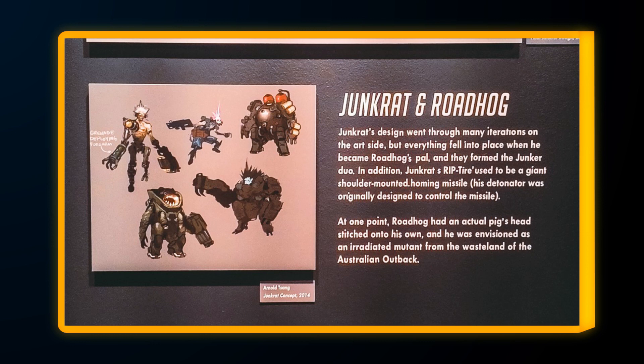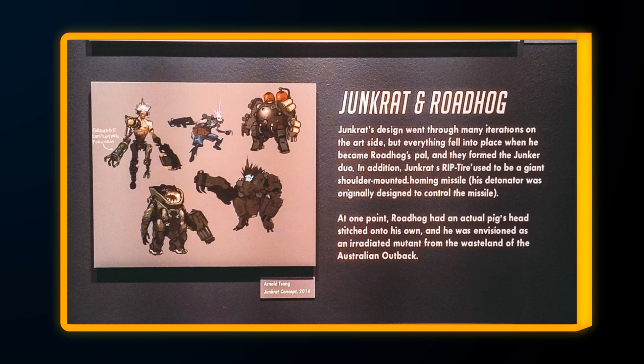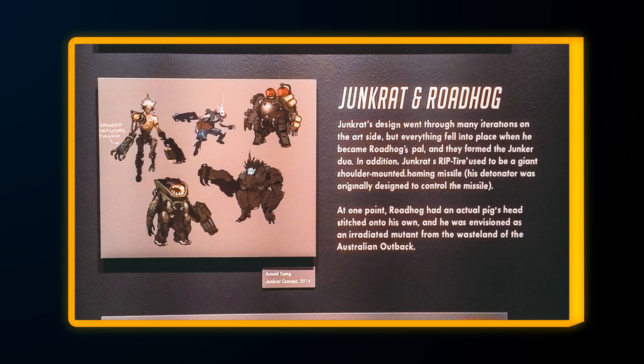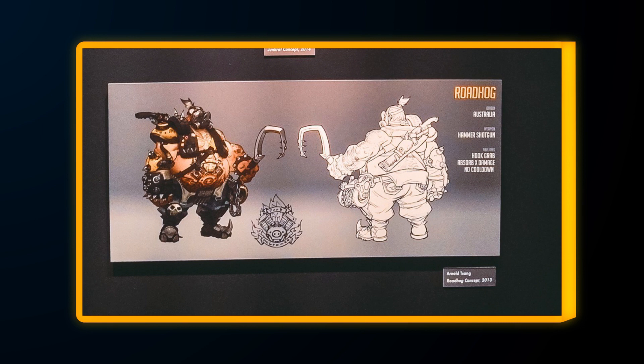If you take a look at the notes, you'll notice the second bit with Roadhog stating that at one point in time, they envisioned him as an irradiated mutant with an actual pig's head stitched onto his own. The Junkers' lore in the game describes the Outback as being irradiated and uninhabitable because of the destruction of Australia's Omnium, which is one of the automated factories that produced the Omnic in the first place. It exploded and left the Outback a wasteland, so it wouldn't be too far of a stretch to envision Roadhog as a mutant pigman. Roadhog would have probably had a very different lore, kit, and feel in the game if this art direction actually kept going.